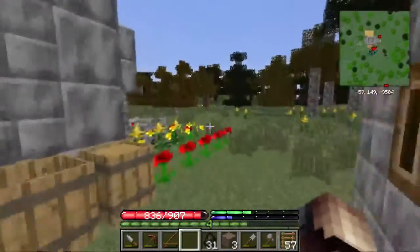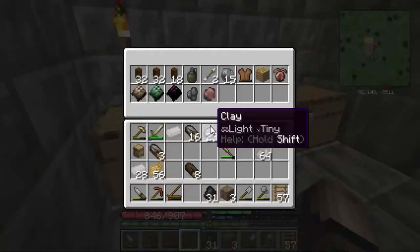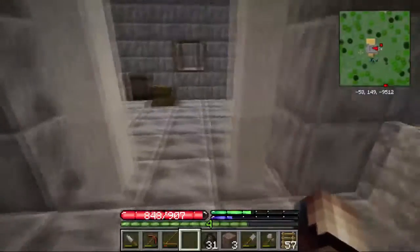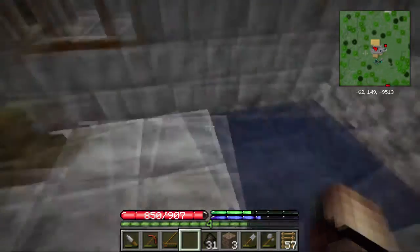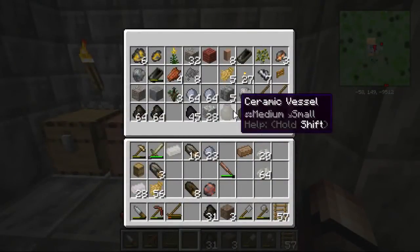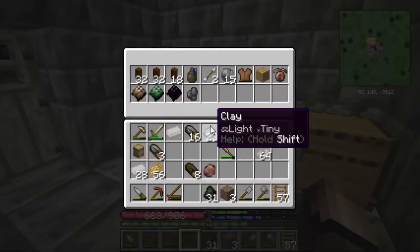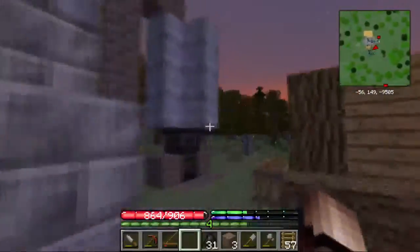Now we just need to get our iron ready. You don't use iron bars around here — you've got to use the raw stuff. Apparently I don't have much raw iron ore; it seems I turned it all into normal iron. So what we're going to have to do is go get some more. I'll be right back while I go get some iron — hopefully you guys don't miss too much, see you soon.